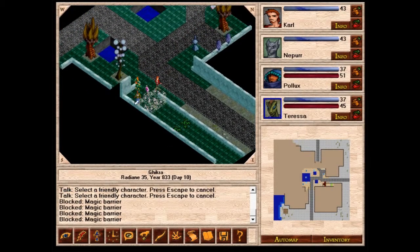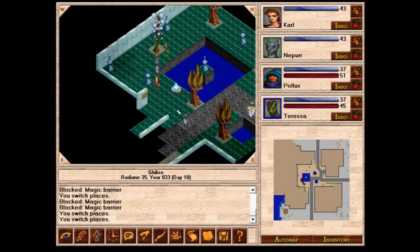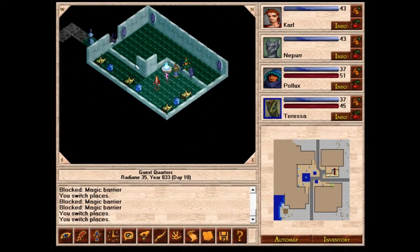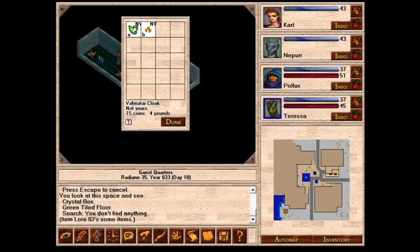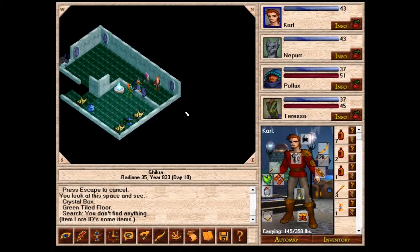We can't go through to the north. There are four corners to this place. Let's look in the private rooms. Nothing in this one, nothing in that one. But there's a Venatai cloak — those are actually more protected than regular cloaks. One to four instead of one to one, which is nice. We'll take it.